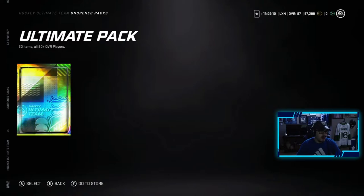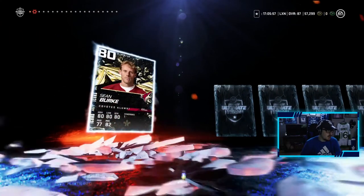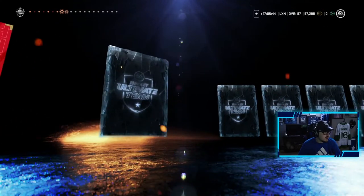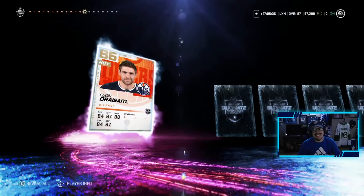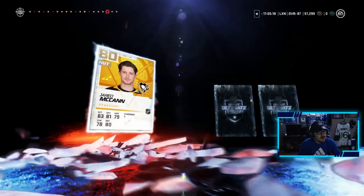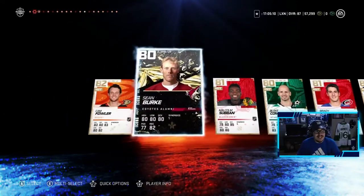Now we have the tradeable ultimate pack — Mitch Marner or Morgan Riley would be great. Cam Fowler — would have been his 94 last week. Sean Burke, Malcolm Subban — give me one more purple-tinted player. Zachary Hyman, Brad Marchand, John Carlson, Elias Pettersson, Jumbo Joe — love that guy. Justin Schultz and then Leon Draisaitl — we get a base purple. We asked for a purple, we got one. We pulled that 91 Tyson Berry so we cannot complain. Christian Fischer, Michael Backlund, Ryan Murray — no more purples, but we're taking the Tyson Berry win.